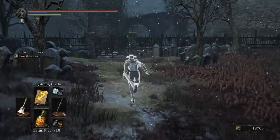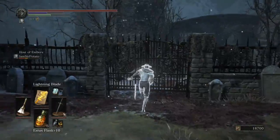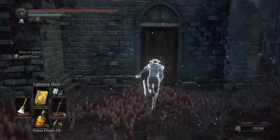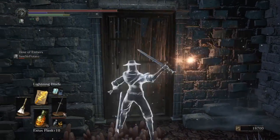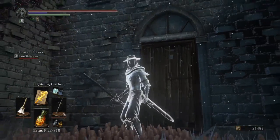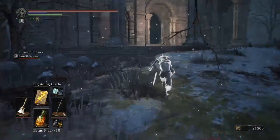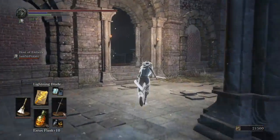Once you come down the ladder, you just open up this gate. Inside here, two enemies, and then it's going to be the new miracle spell. It's a bit underwhelming. And then over here we're going to have an NPC fight.